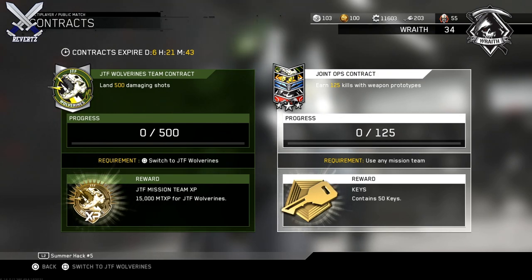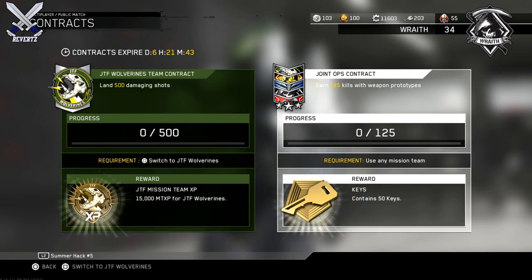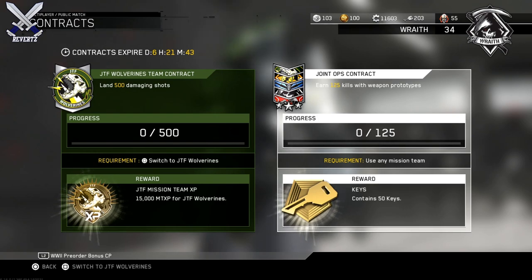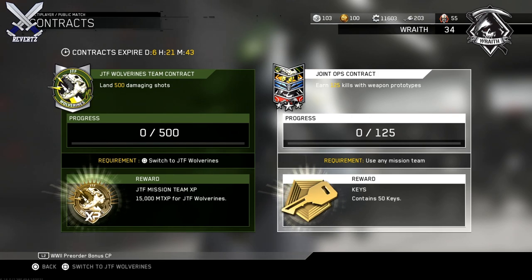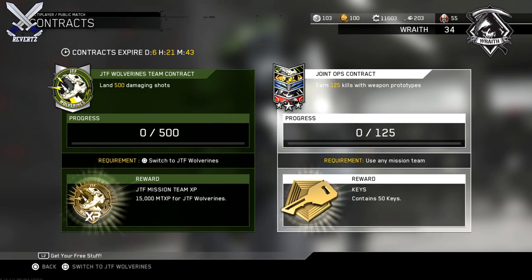For these two contract rewards for zombies and multiplayer are very good and I feel that nobody should pass up on these deals. Now first off for the multiplayer contract, we have the join ops contract and for me, I have to get 125 kills with a weapon prototype and the reward is 50 keys. Just by getting 125 kills using any mission team and any prototype weapon, I get 50 keys for free.